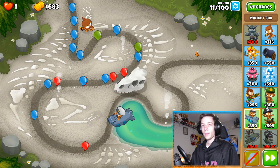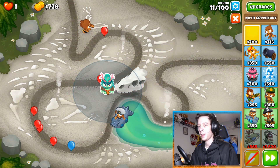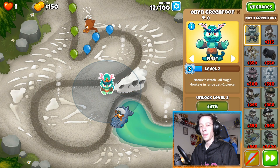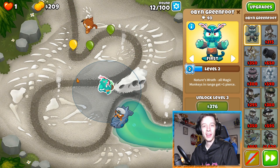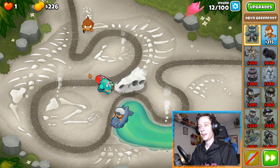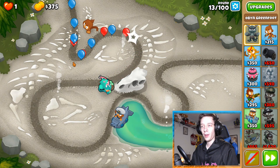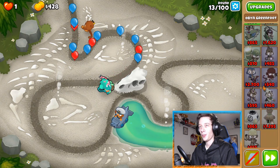Obyn is now active. We're gonna put him about right here so that his wall of trees pops up on the back side of the map. If you put him up here it could pop up right here, which would render it pretty useless.